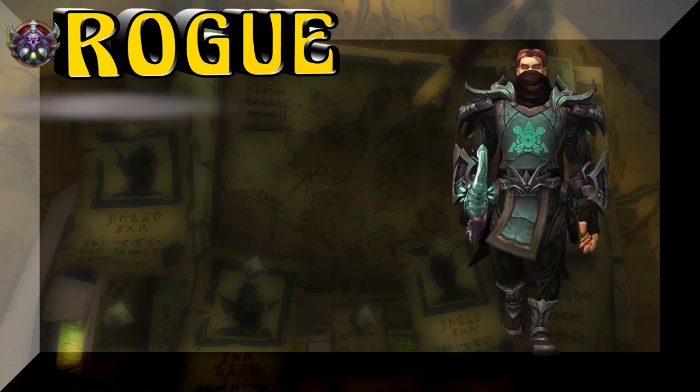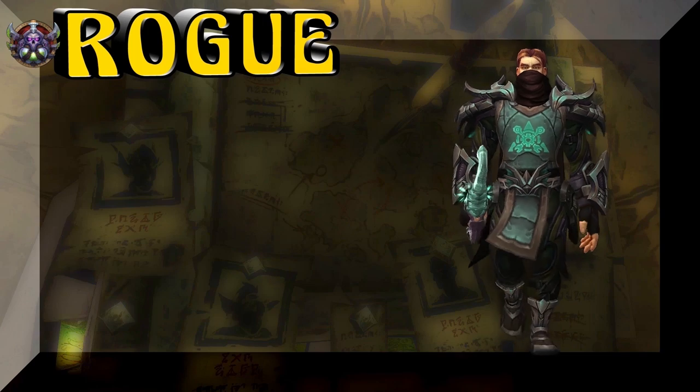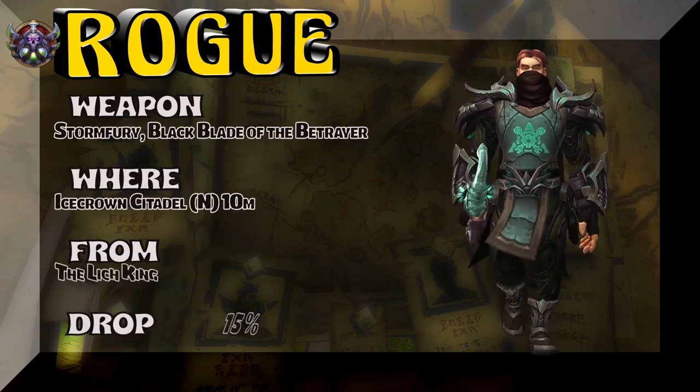You need some gold and exalted to get that Tabard. And the head is the Mask of the Artful Dodger, straight out of the Rogue Order Hall. Mysterious crates are your best bet. Check Wowhead for more info.